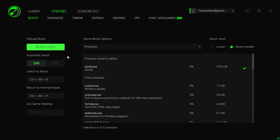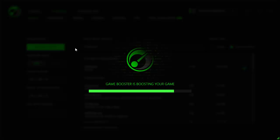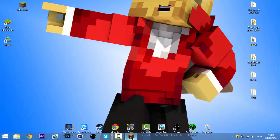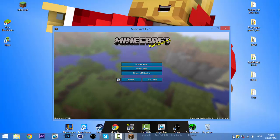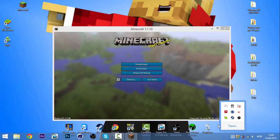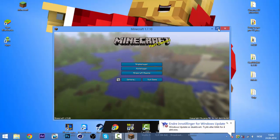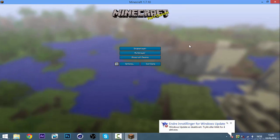Manual boost is also useful even without launching a game — just click 'Boost Now' and it will optimize your PC. It will look for the game — in this case Minecraft — and you simply exit out. Minecraft is now boosted.